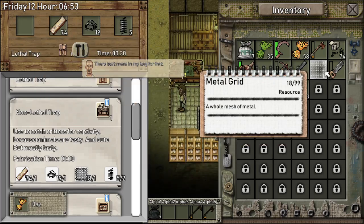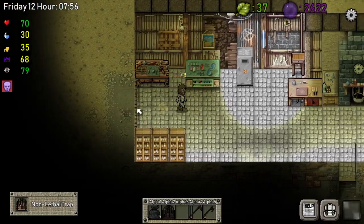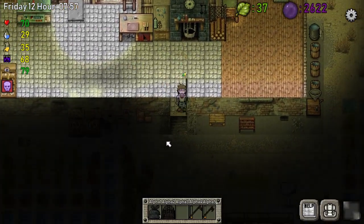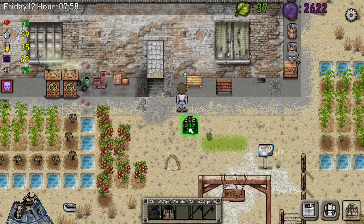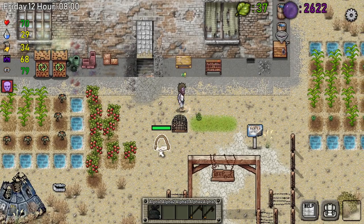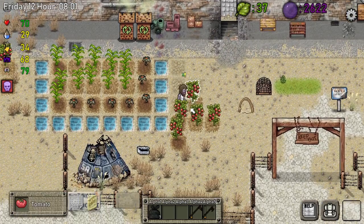These are lethal traps, non-lethal traps — so we can start trapping some animals at the same time. That's how we do it — making some progress! But boy, do we need some thyme. Let's put this one right here — oh, I already got a pig trap! That's good. Let's get these tomatoes.